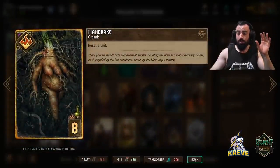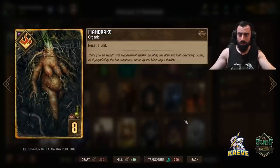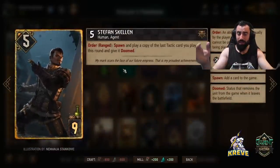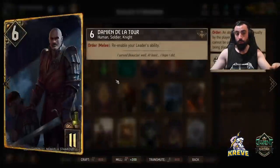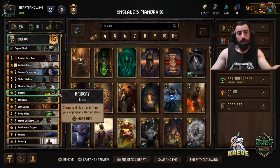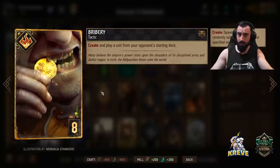Now for Mandrake: you get to reset a unit. You could use it on your opponent's unit if they've got a really tall boost and you want to reset it. But what we're primarily looking for here is using it on Stefan — you play Stefan, click his order, it's done, then next turn use Mandrake on him to reactivate his ability and make extra tactic copies. With Damien, same thing: it will allow Damien to re-enable your leader again, so you can play a triple Enslaved leader. It's crazy what we can do here.